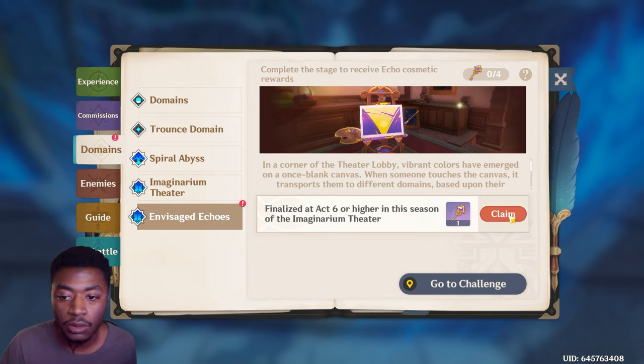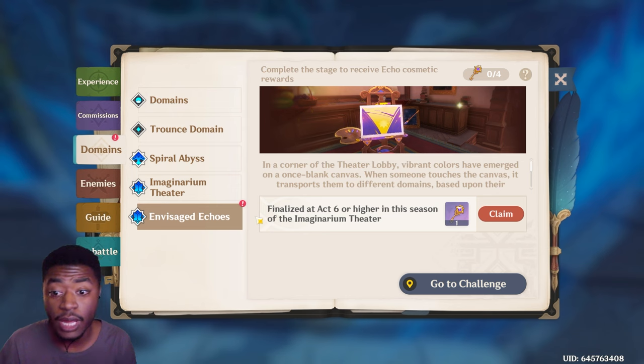This is actually available now - you can use your key and you have to pick a character you want to get the trail for and finish their trial. I'll see you guys on stream for that.